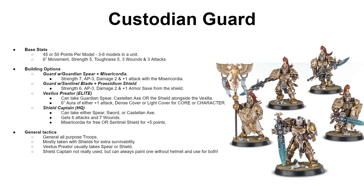Finally, you can build a Shield Captain. He can take the Spear, Sword, or Castellan Axe, gets 6 attacks base and 7 wounds, and can either take a free Misericordia or pay 5 points for a Sentinel Shield giving plus 1 armor save. Build-wise, there is no difference between a Guard and a Shield Captain, so you can paint one without a helmet — or just slightly differently — and declare him the Shield Captain when you need him, then throw him in the Guard Squad when you don't.